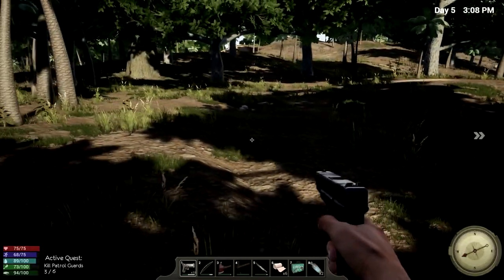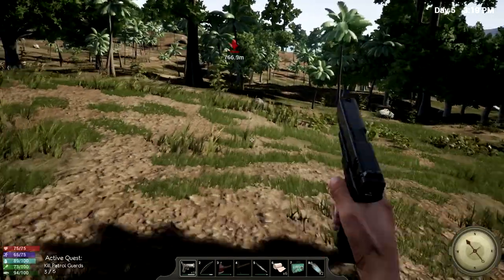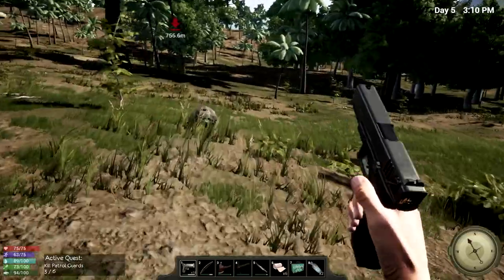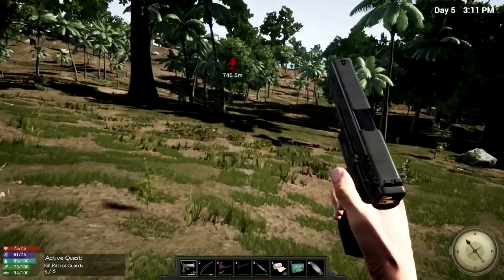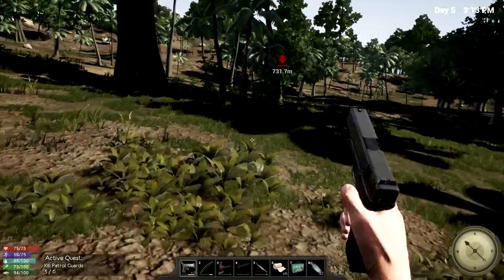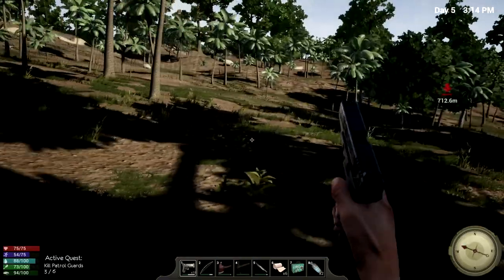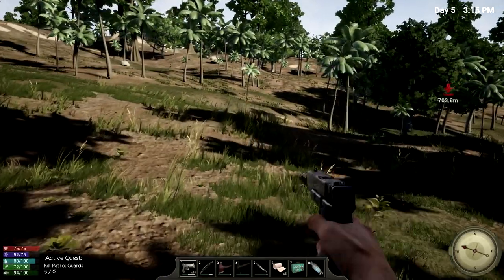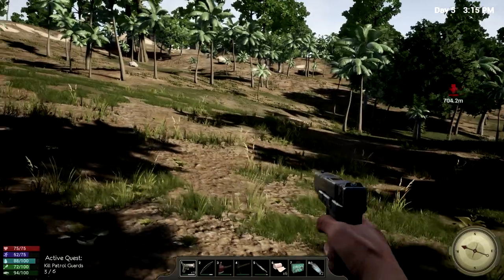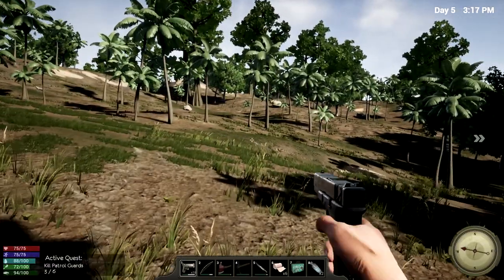We're gonna have to see if we can track down some more of these guards next time and continue with this quest. I also need to get some iron going — go and get some iron, because we're gonna need that for all the things we need to craft. There's actually some iron right there. Oh, that's the wolf. I don't know if he is also one of these guards or if he's like a hunter — I don't know if there's a difference.